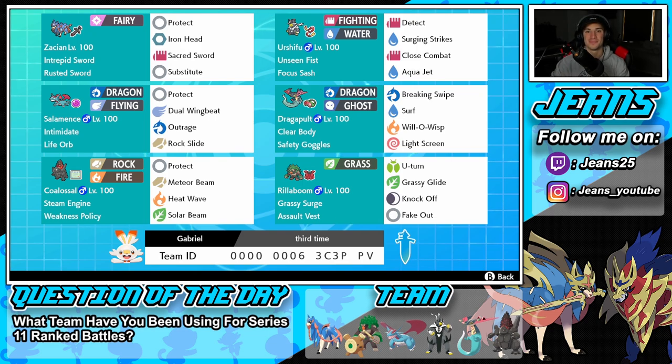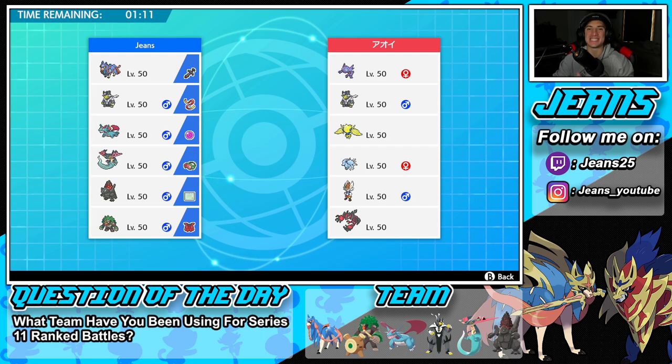If you guys have been keeping up with my Series 11 content, you'd know that we are sitting at 6-0 — two videos posted with two Series 11 teams and a perfect record in both. Hopefully we can keep that undefeated streak rolling. Here in Battle Number One we're going up against a Yveltal team alongside Libero Cinderace, which is very strong. He has the Ninetales, the Sableye, the Urshifu, and the Regieleki.